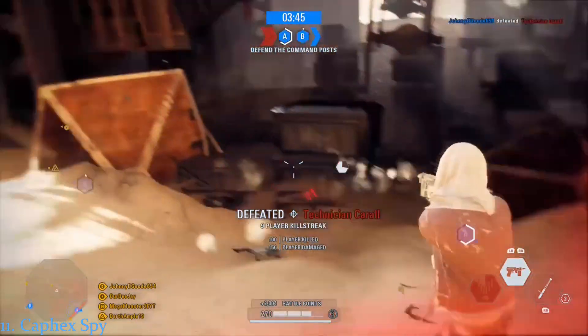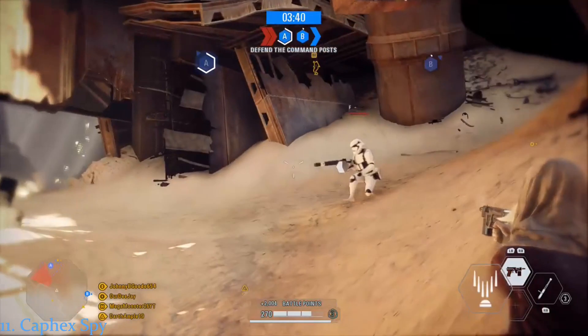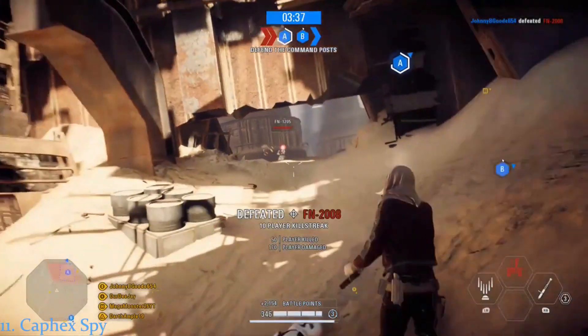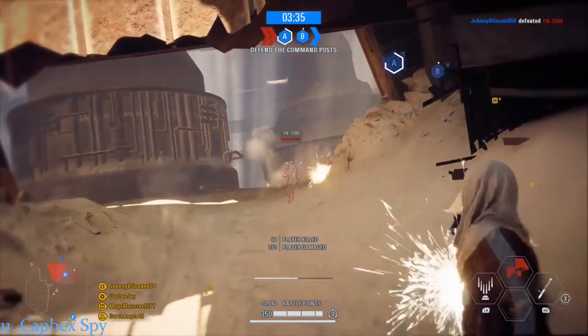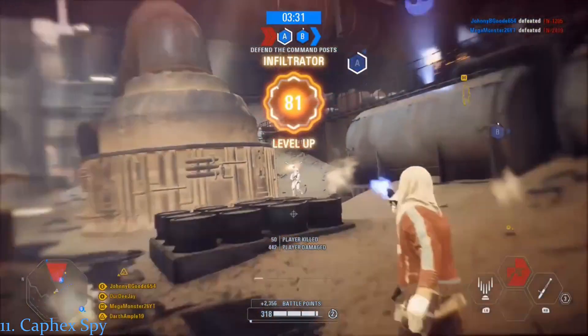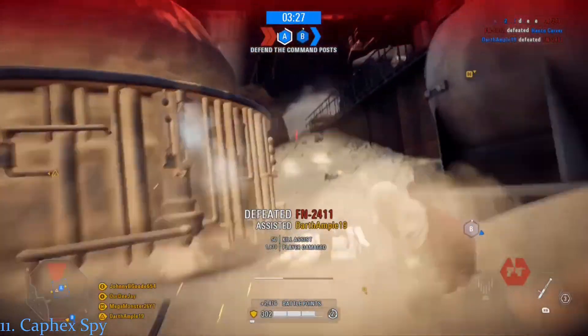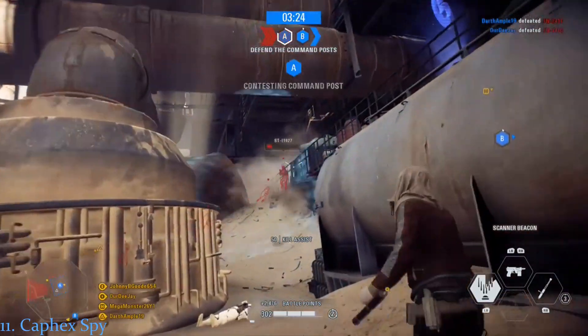In a similar fashion to Jyn Erso from Battlefront 2015, the Spy can utilize the truncheon to do powerful melee attacks. However, the Spy's abilities are average, and the truncheon strikes are not even comparable to the vibrosword used by the Commando Droid. Also, the rapid-fire ability is too short to be used against a group of enemies, making it best utilized against a key target. The scanner beacon is pretty worthless unless you're outside and can summon an orbital strike, and even then the strike takes a very long time to execute. Overall, the Caphex Spy is an average reinforcement that isn't all that glorious.